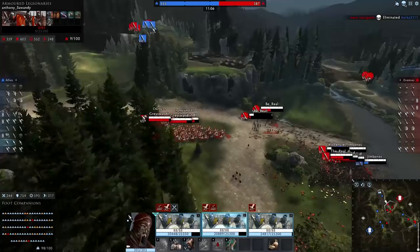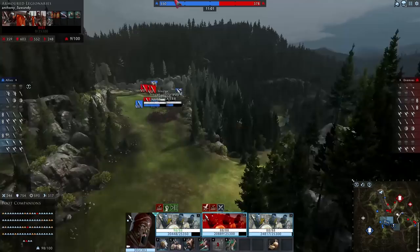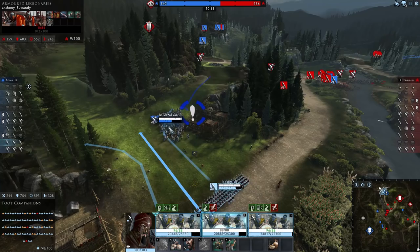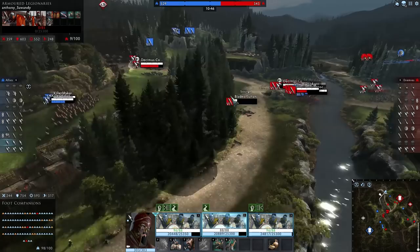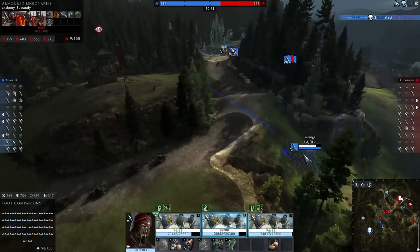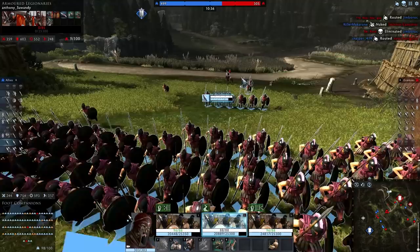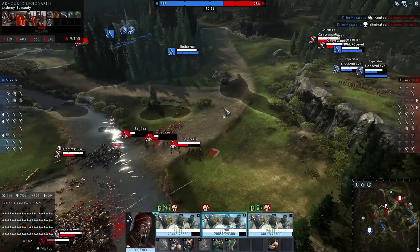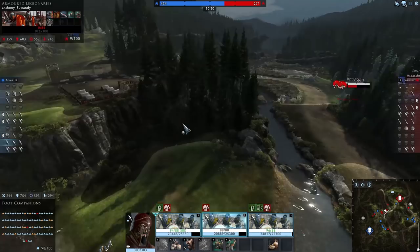We'll just finish this guy off and then make our way up and get out of that formation. The slingers are really our biggest issue - that's what we need our cavalry to do. We're getting hit by something - it sounded like light artillery, hopefully not though. We honestly need these slingers taken care of. Their javelins too. I guess I'll just go to the base - they've got something back here as well. I maybe should just head back to our base because I feel like they've got a lot of cavalry - better safe than sorry.